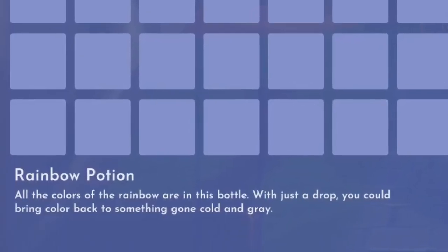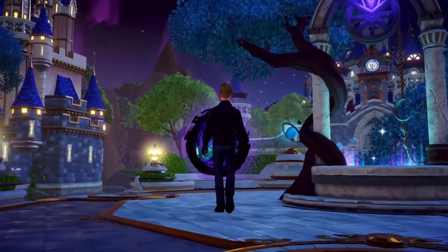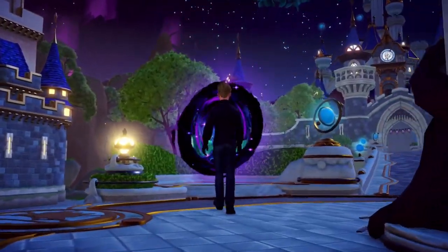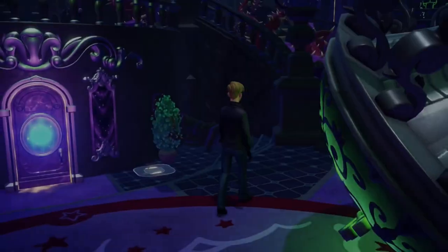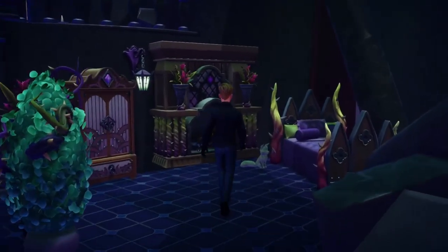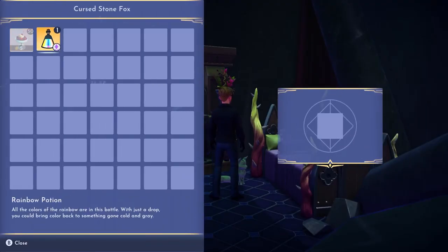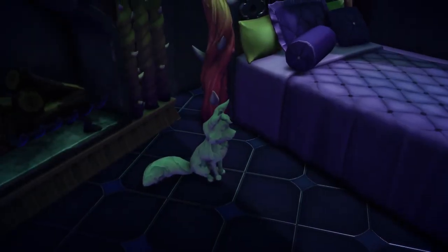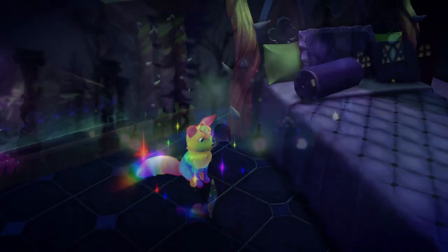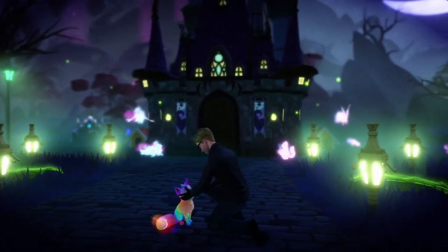With just a single drop, this potion can bring life back to something gone cold and gray. And now the great potato and potion mystery finally comes to an end. With your mighty rainbow potion in your inventory, travel through the portal and head into the dark castle. Upon entering the castle, head towards the right-hand side of the foyer. There, you will encounter a small fox turned to stone, cold and gray as the potion described. Upon interacting with the fox, you can select the powerful rainbow potion, and with that, restore this mystical companion so that he may serve by your side. A true wonder of Disney magic — months of secrets, speculation, and mystery have led us all to this point.